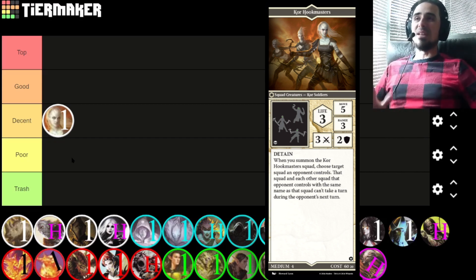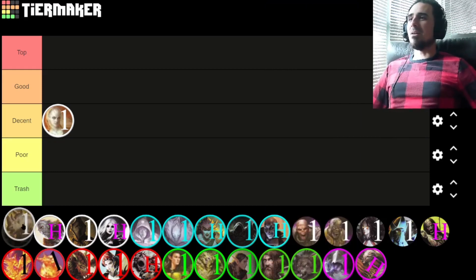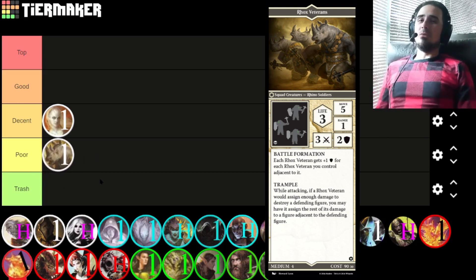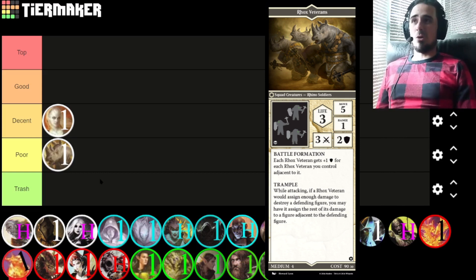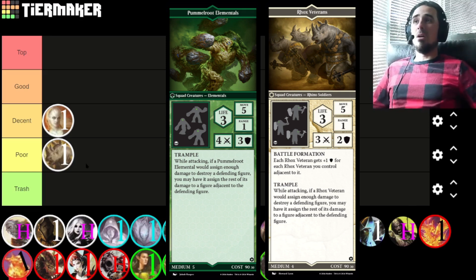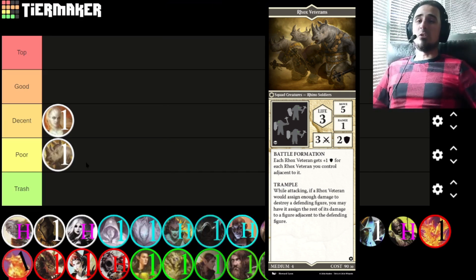Detain is really powerful in certain situations and is still generally useful for most games, barring heroes-only builds — when you come across a heroes-only army, Detain doesn't do anything for you unfortunately. They're rather vanilla but pretty good; they're pretty cheap at 60 points for the stats they give you. They're decent even if they didn't have Detain.